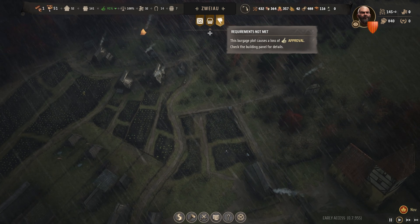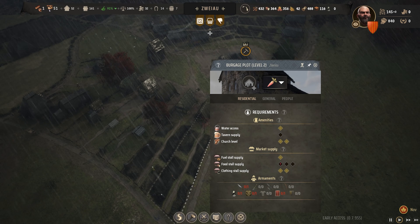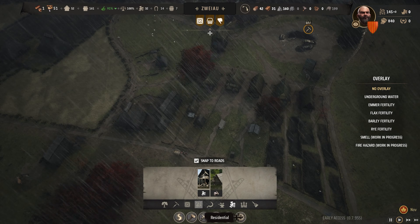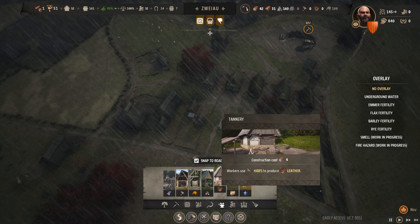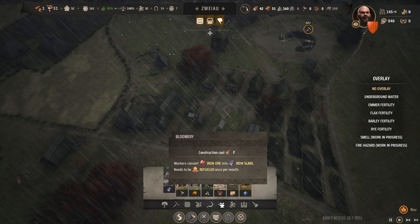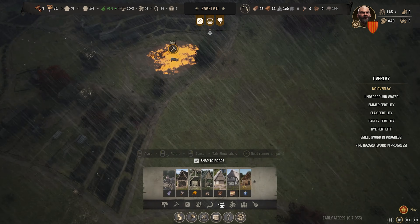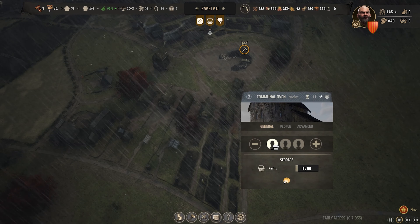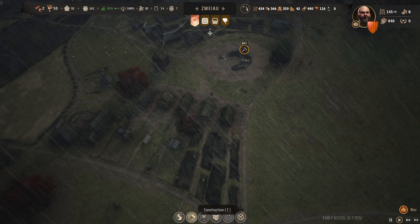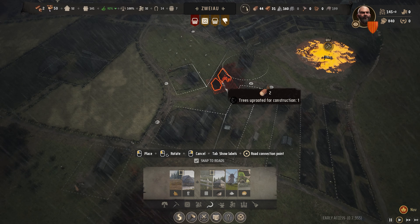We've not had any bandit camps spawn for quite some time. Over here we're still getting requirements not met — they are missing food, which is not ideal. But we are starting to make some real progress here and I think next we're going to need to start looking at what we can do for industry in terms of making some iron slabs using our bloomerie. I want this somewhere away from the houses. We've got a communal oven there which I think I'll move — having it right next to a mining pit, I don't think I'd want that. So we'll demolish that building and build a new communal oven somewhere else, maybe around about this area.